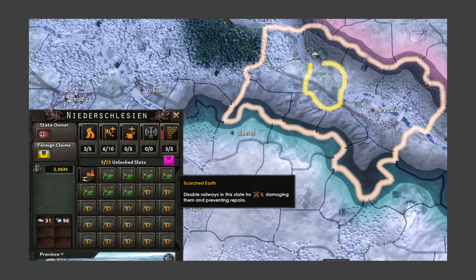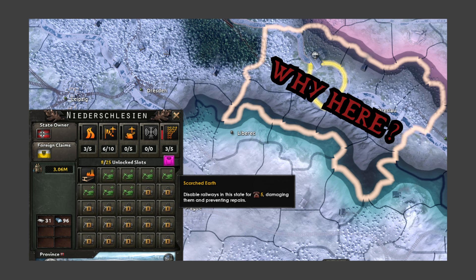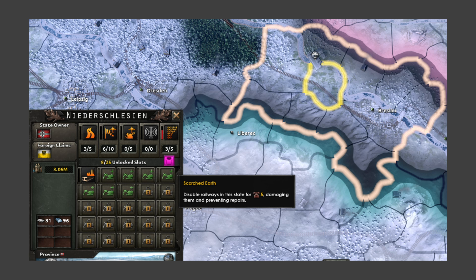Immediately we can see this is going to be important perhaps for Soviet players, particularly those having to push back from the front and ensure that the German advance is much more hindered, especially with deploying their troops along different parts of the Soviet line. Scorched Earth can definitely be played there. Also perhaps on the French front — as you're being Blitzkrieged, you may want to try and slow that down with Scorched Earth. Why it's being shown here in Silesia is another question entirely. It is interesting to see that the foreign claims do have Silesia as an independent releasable.